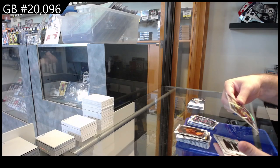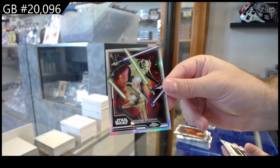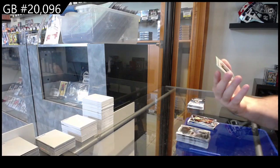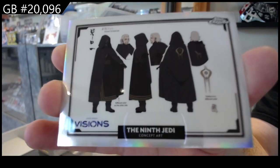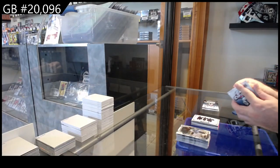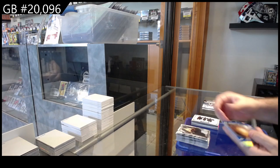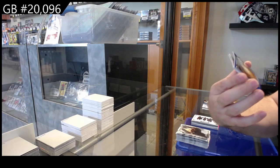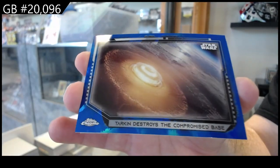We got a General Grievous — that's cool, number WL17. And a Vision of the Ninth Jedi concept art — the Ninth Jedi. We've also got a blue number to 99 of Tarkin destroys the compromised base, which is base number 51, numbered to 99.